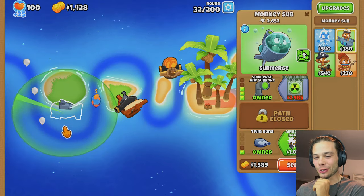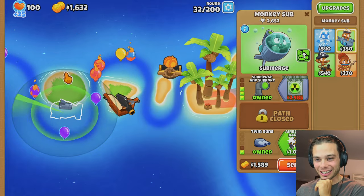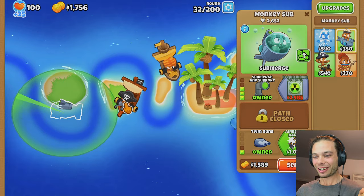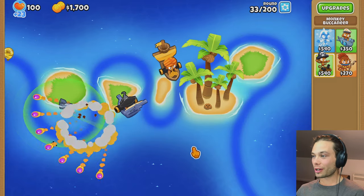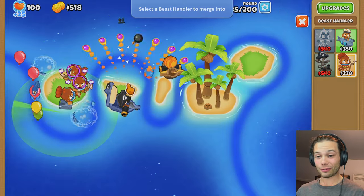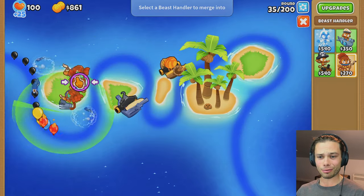I've just gone ahead and got Suburgeon Support for that guy, but I don't know if it would have been better to put him up the top to see it earlier. I guess I can always add to it, but it's always tearing me in half going — what is going to be best? I just had another one go through so I still need more. Maybe I could get Double Shot, and then look at getting some Beast Handlers at the start here. I can just merge these guys and make it a decent Piranha.